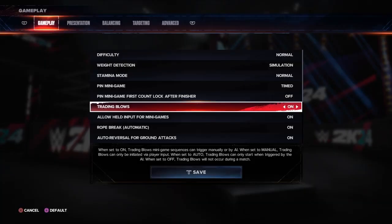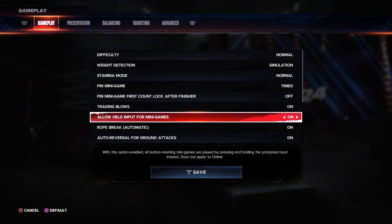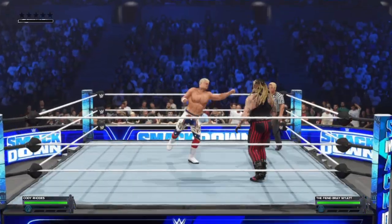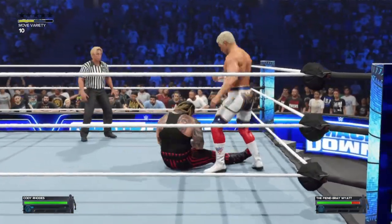First, you want to go to the gameplay settings and then go to 'allowed held input for minigames.' What this is going to do is — you don't have to rapidly press that minigame button a hundred times just to attempt to win. All you have to do is just hold it down.